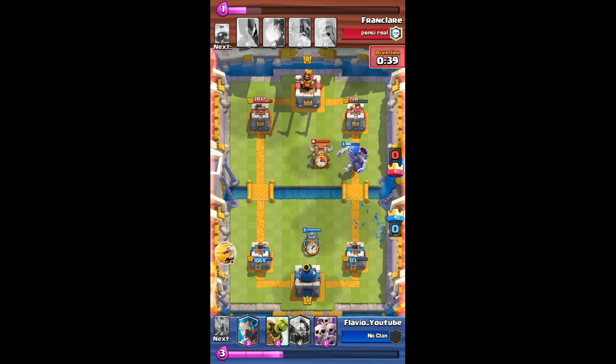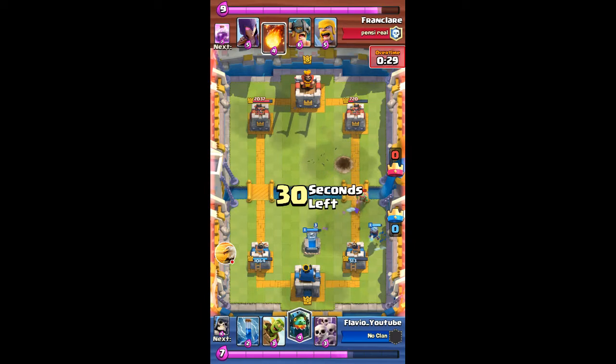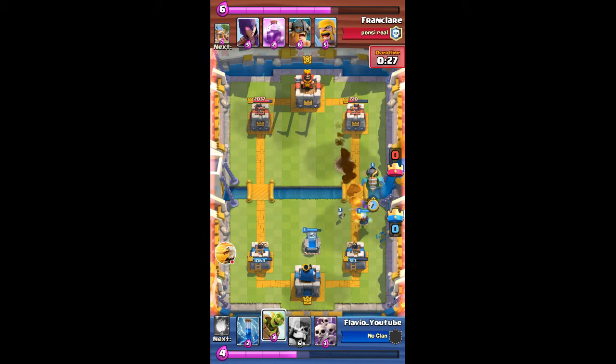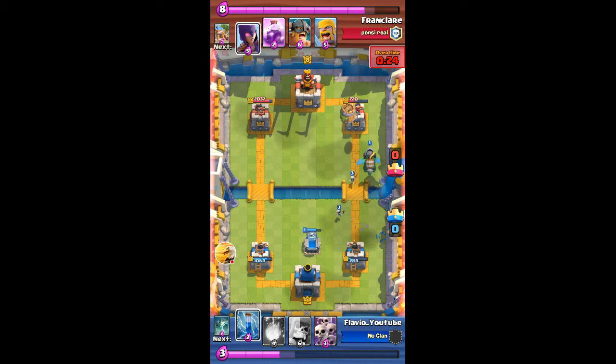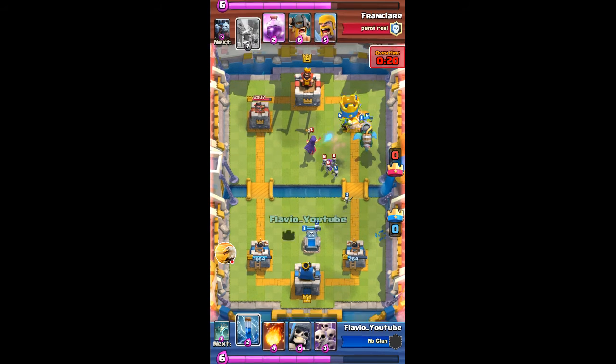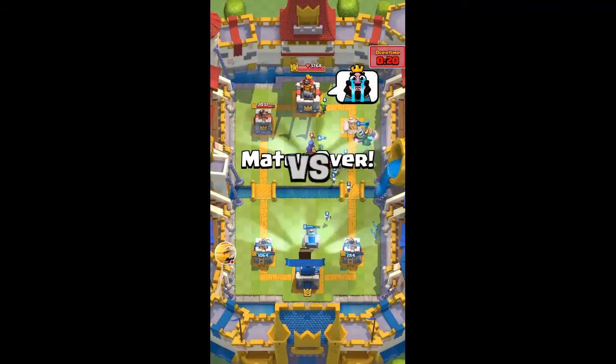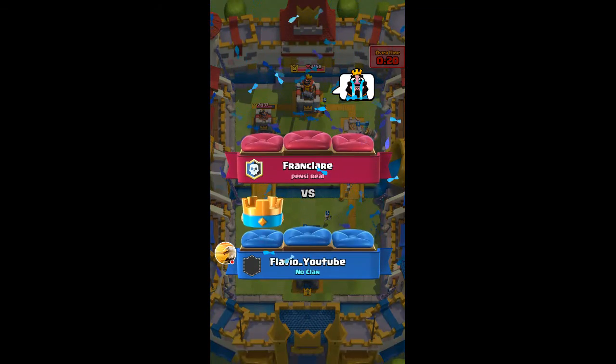He's got an incoming giant skeleton and uses a spear goblin hut to counter, which I wouldn't say was bad but wasn't great either. I'm gonna go with an ice wizard near the tower and an inferno dragon goblin barrel push to finish him off. He tries to rush with elite barbs, but the inferno dragon is gonna lock on and the goblin barrel is just gonna take out the tower — that's gonna be game right there.